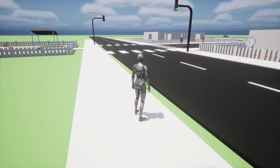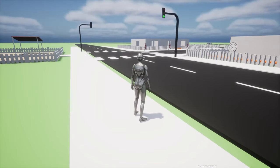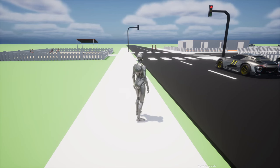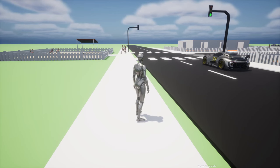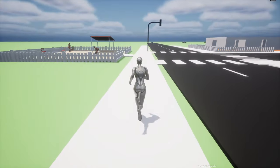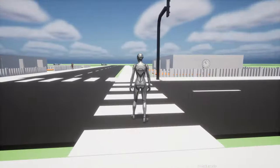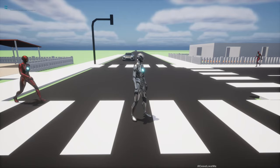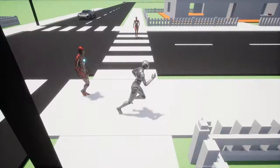When it turns red, pedestrians start crossing. If another pedestrian comes to the crossing and the light is already red, they will start crossing right away without waiting, because they can cross safely. When the player is crossing, the player is free to do whatever they want, but the cars will stop regardless until the player also finishes crossing.